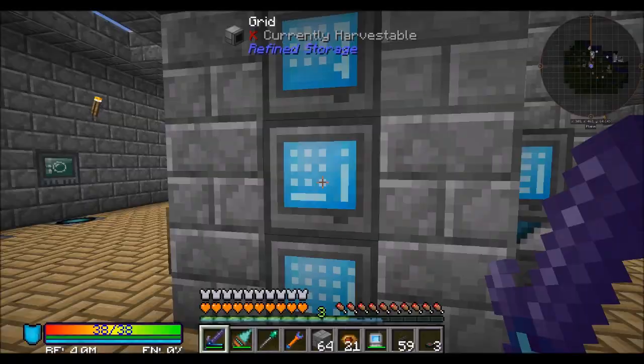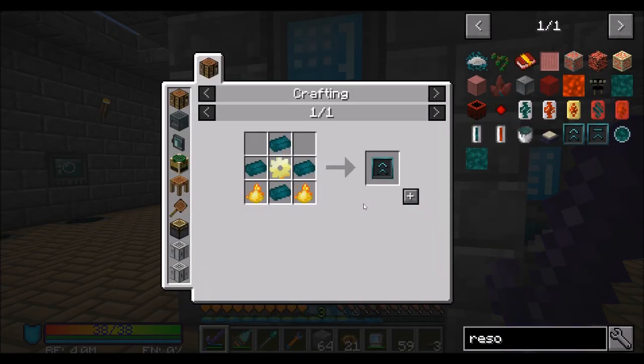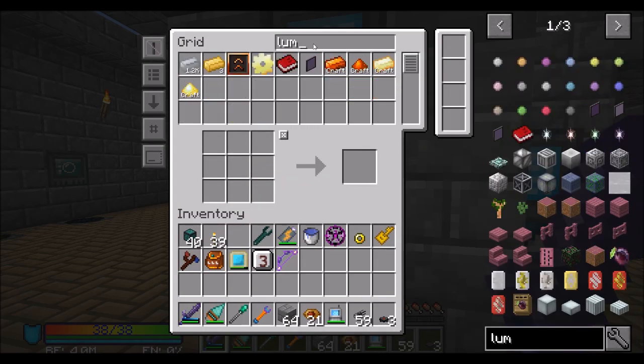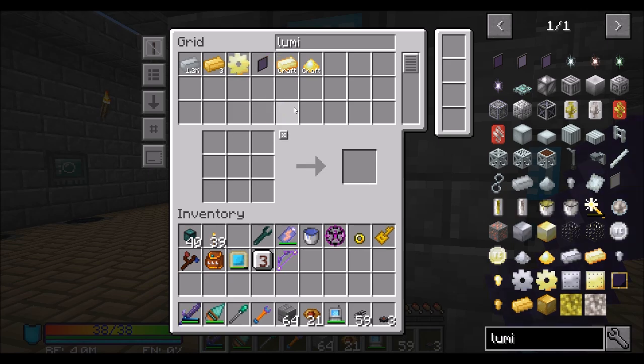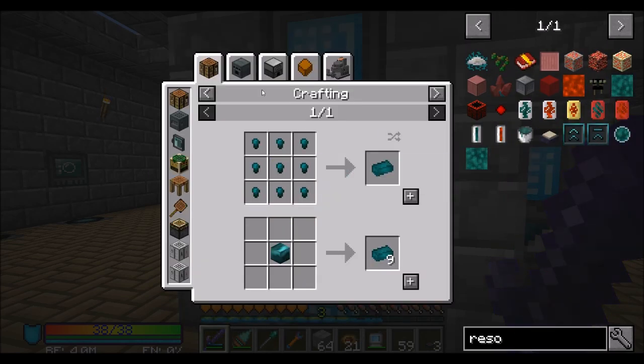But I will do my best. So, what were we doing last episode? We were working on Resonant Upgrade Kits, which, as I recall, we taught it how to make Lumium, right? Yeah, so we know how to make Lumium Gears, which is good. So all we really need for the Resonant Upgrade Kit now, for the final upgrade level, is Enderium.